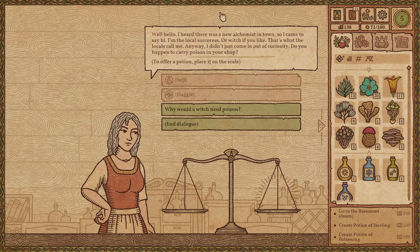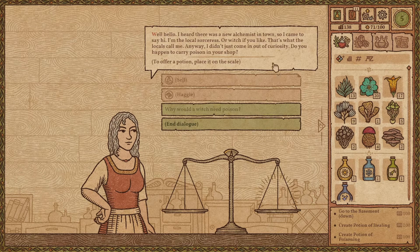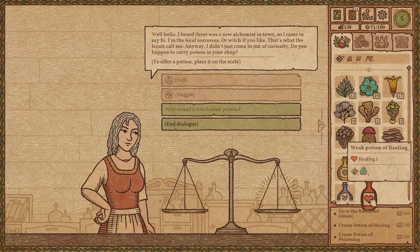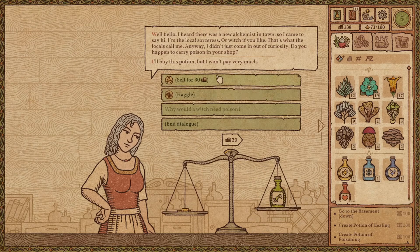I heard there was a new locality in town so I came to say hi. I am the local sorceress — or witch if you like, that's what the locals call me. I didn't just come out of curiosity. Do you happen to carry a potion in the shop? Why would you, a witch, need a potion? Sometimes our witch receives calls for potion and... but I'll get that myself as well. My lady, I'm gonna give you — here, this is for you. Thank you.